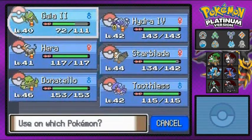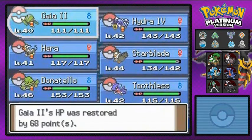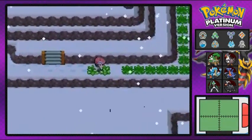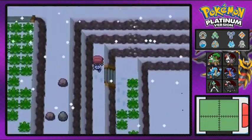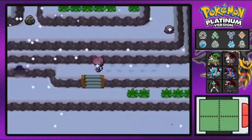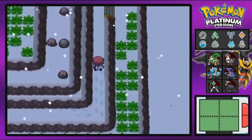We are in the top portion of Mount Coronet — the snowy section. One thing I never really understood: why is it hail instead of snow? Shouldn't it have been snow instead of hail? Probably because it's an ice-type move or weather condition — I don't even know.